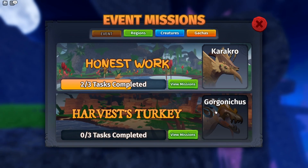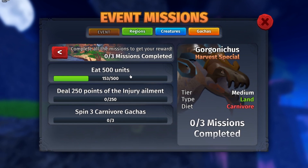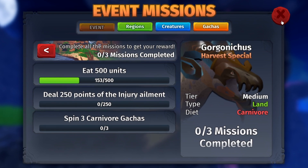For the Gorgonish creature, you have the Harvest Turkey tasks: eating 500 units of food, dealing 250 points of injury ailment, and spinning the carnivore gacha three times.